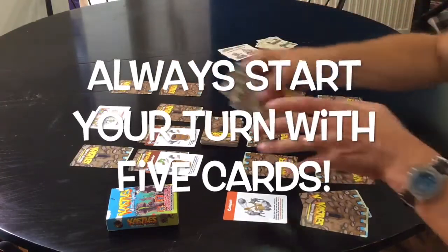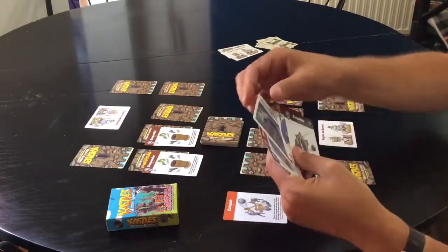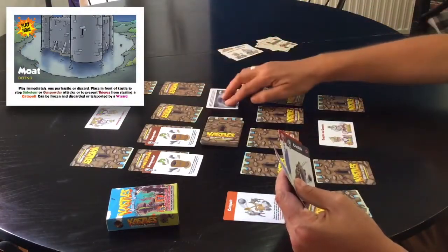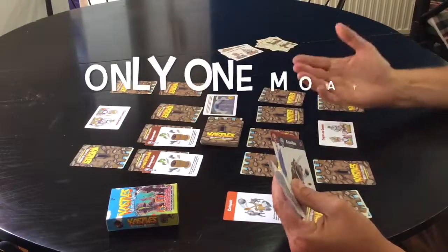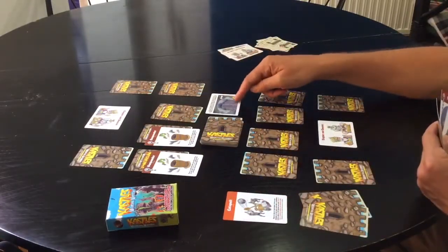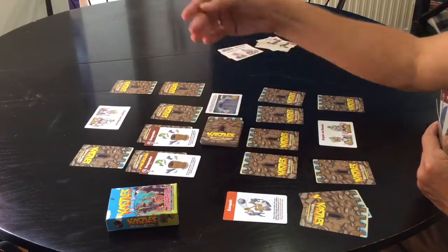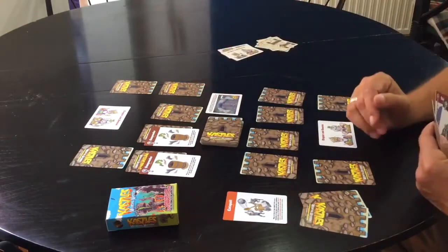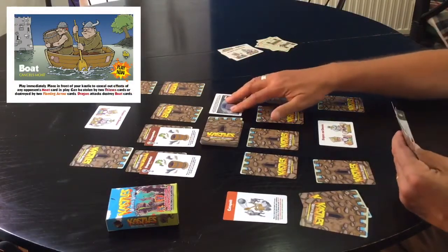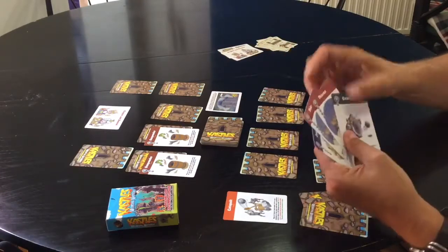Let's have a look at what player two has got. They've got a moat card — you have to play this straight away. It goes in front of your castle or around to the side. Now as player one I cannot lay any ground-based attack. I wouldn't have been able to lay those gunpowders — if they've got a moat I can't get across it unless I had a boat card. So they've got a line of defense there, which is great.